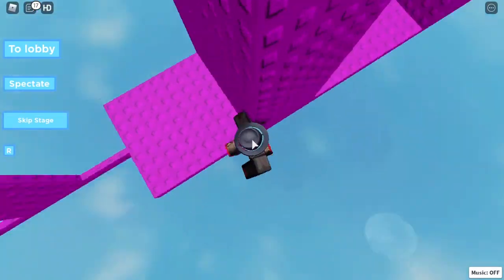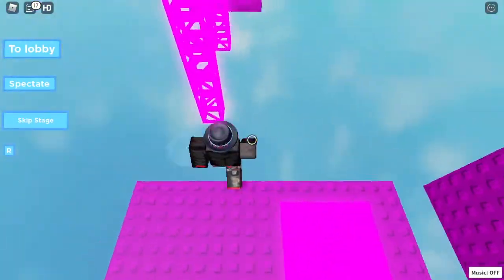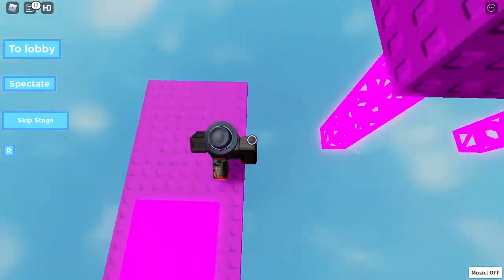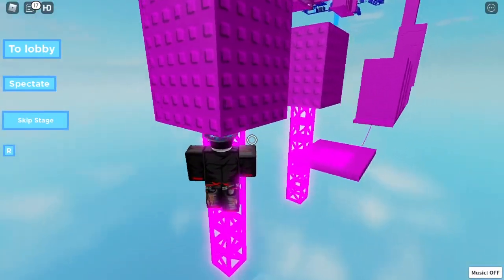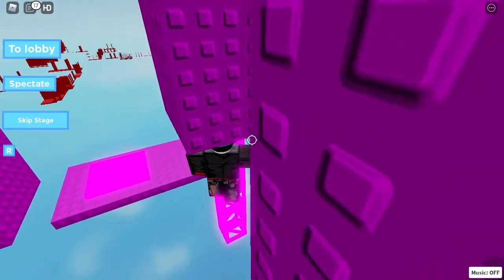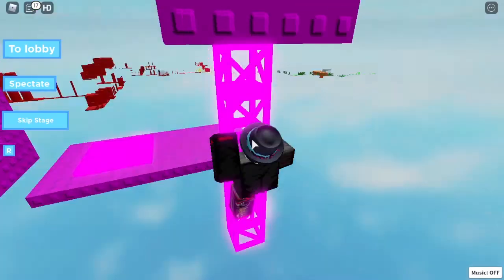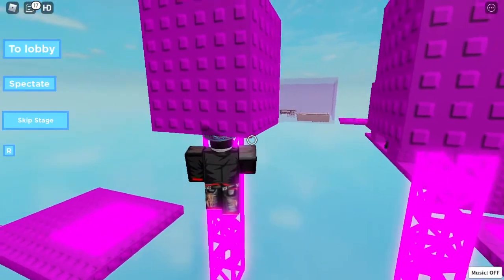We shouldn't struggle too hard on this difficulty. There we go — come over, let's move it, come over here. And for this we just slowly turn our mouse around when we get to the corner, same for the next corner, until we are here. Then we can head down a bit, jump, and shift lock — same with over here.